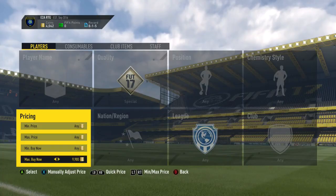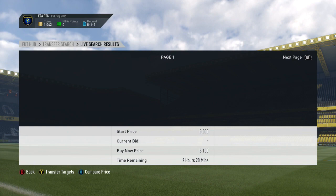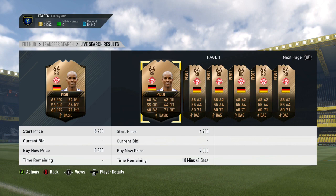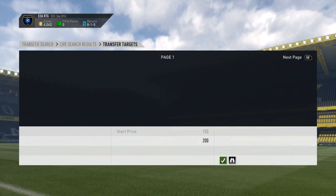We have then got the first in-form trading method — this is the 9.9K bin trading method. All you want to do is just go special, maximum buy now 9.9K. You're looking for mainly gold cards that have been listed up for minimum price by people who haven't bothered checking the prices. It works really well later in the game. Right now it's not the best because there aren't that many Team of the Week cards obviously out on packs. But it does also work pretty well for getting really cheap bronze and silver in-forms. It's a really effective method later on in FIFA.